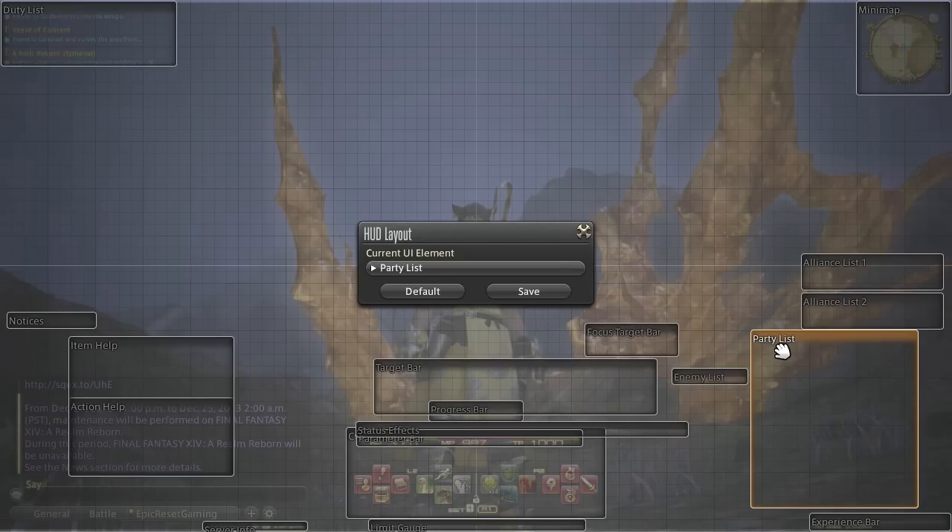The party list shows aggro meters at the very bottom of each player's class icon, and it will show for the target that you are currently targeting — not for every target, but for the one you're currently targeting. This will help you in a lot of party situations where you might need to back off your attacks if you're pulling too much aggro, or if you're the tank and you see others pulling too much aggro so you can do moves like Flash to pull aggro back to yourself.